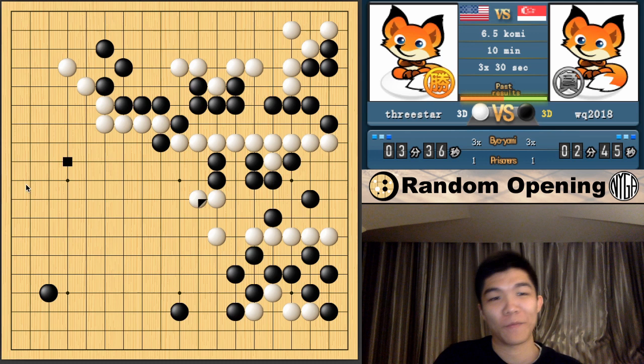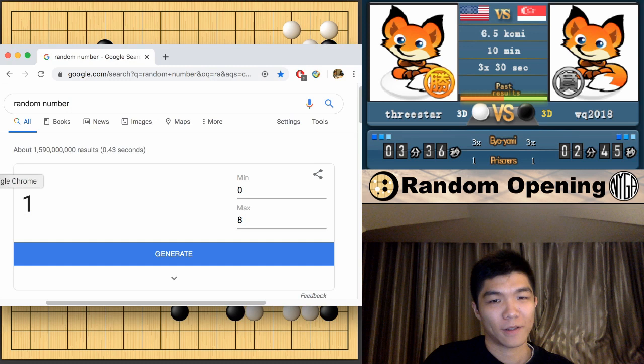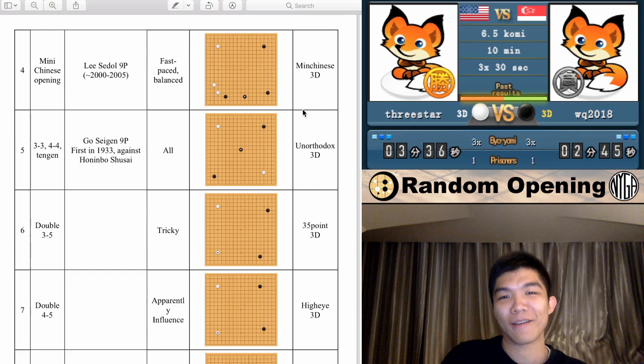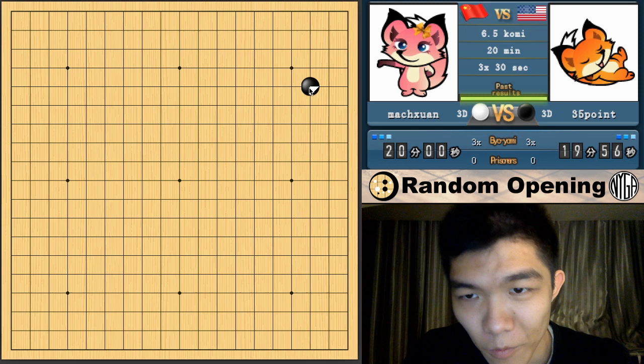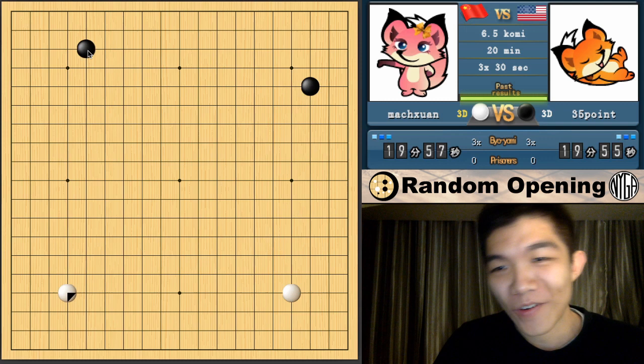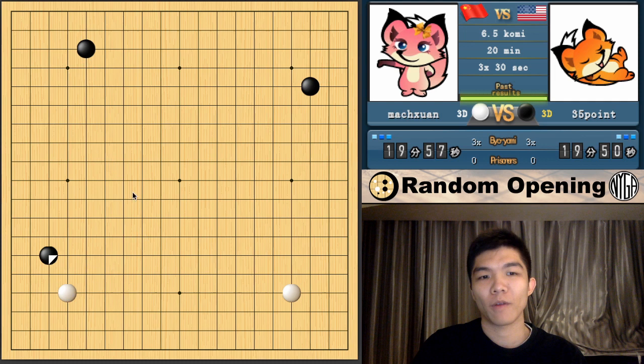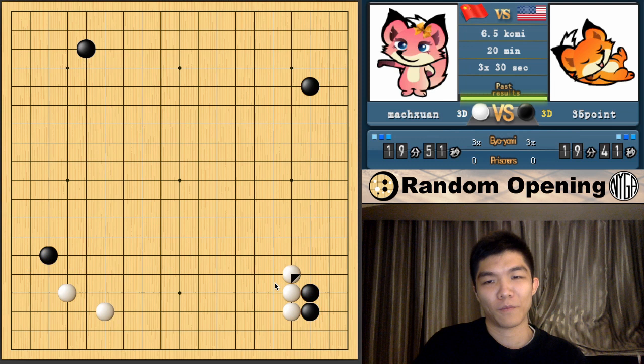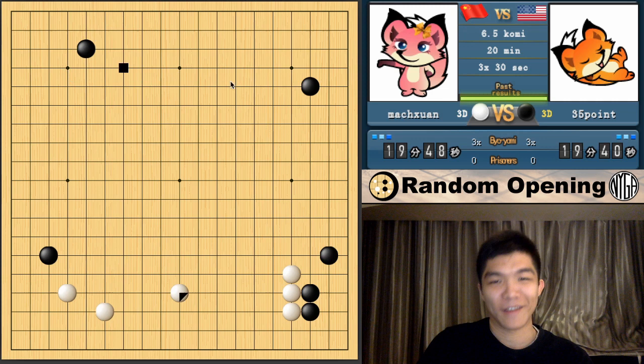Alright, let's do one more game. Let's see what's next. Six — what is six? Ooh, Double 3-5. Let's do it. And we are back with an opponent. Three-five point, let's go. This is actually one of the corners I'm personally relatively familiar with. This is the famous Taisha corner.